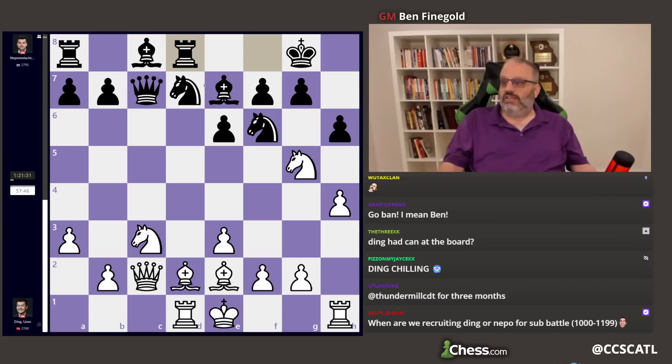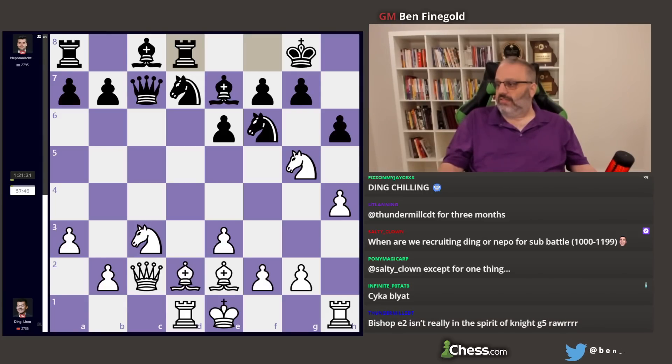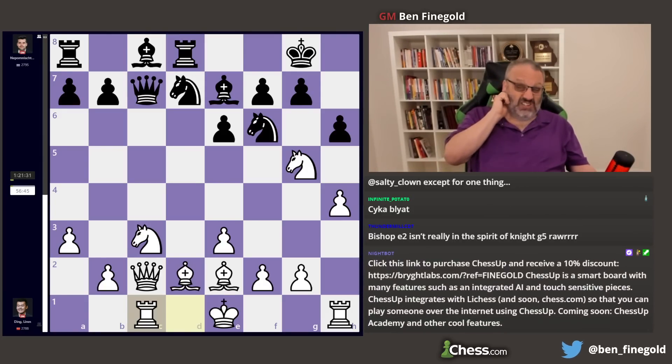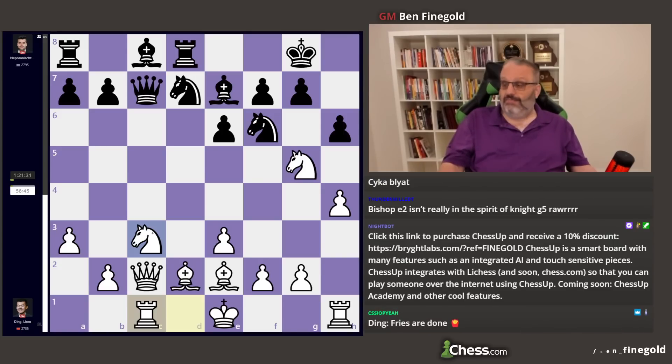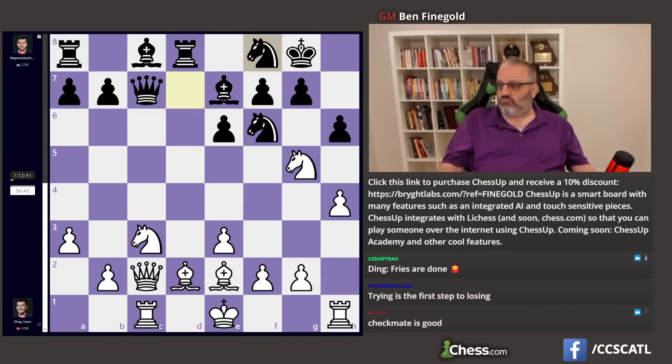He played Rook to D8. He wants to play Knight F8, and if he plays Knight F8, then you can safely take on G5 because your Knight on F8 is stopping mate. So Rook to D8 is fine. And he played Rook to C1 because his Queen's not defended. So now he can move his Knight. For example, if it was White's move, White could try Knight D5 — and the idea behind Knight D5 is if you play Knight takes Knight, I checkmate you. And if you play Queen takes Queen, I take this with check first. So it's good to have your Queen defended. He did play Knight F8, which is fine.